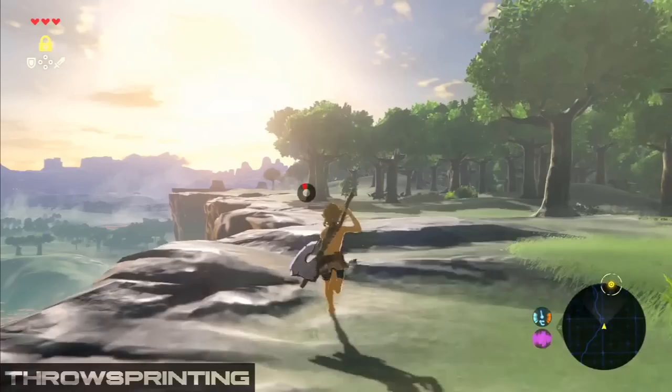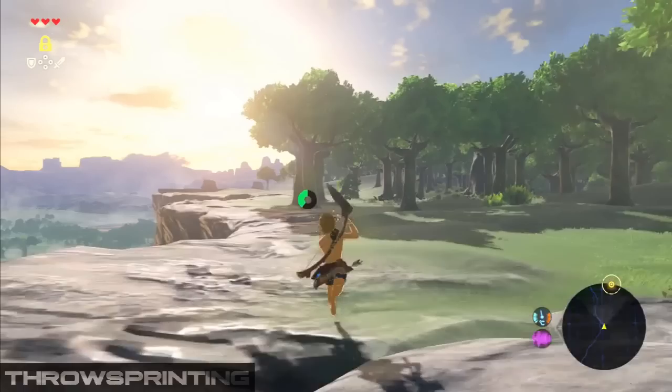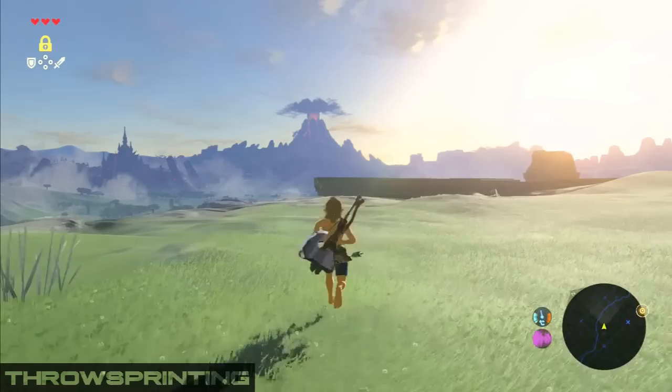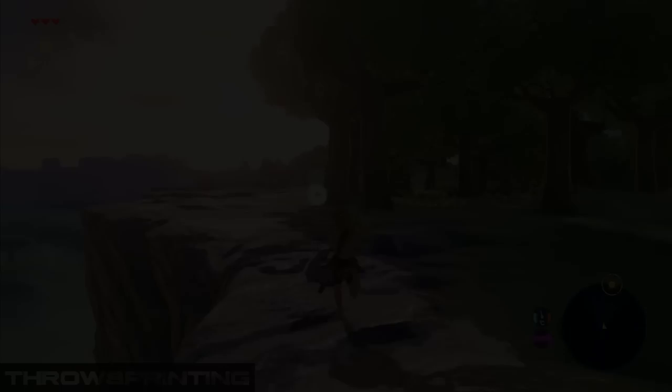Throw sprinting is a less consistent way of infinite sprinting than whistle sprinting, with the huge difference that it is a lot quieter. While you whistle sprint, you will alarm enemies and scare the wildlife, both being things we want to avoid during certain sections of our speedrun. To keep moving quick in these sections, we use throw sprinting. Throw sprinting is performed by mashing both the sprint and the throw button at the same time. If Link fully goes into the throw animation, make sure to cancel it with B and then proceed mashing. This is way less consistent than whistle sprinting, so you only want to perform this when you need to be quiet.